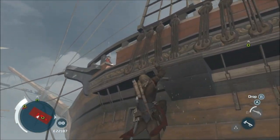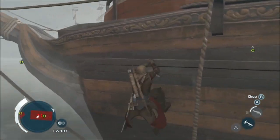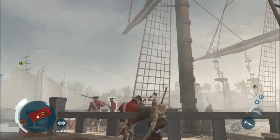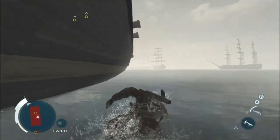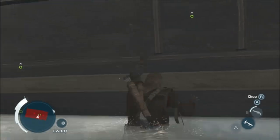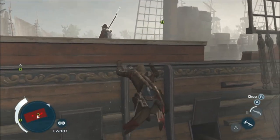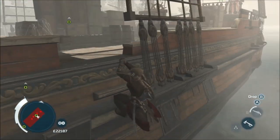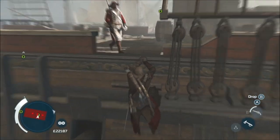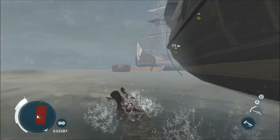You're going to need to ledge assassinate two people first of all. Climb up that bit there, come up here, hold on and then push attack to ledge assassinate that guy — that shouldn't be a problem. Then either drop back down into the water or just continue to climb right on the ship; I prefer dropping into the water. Get to this little gap in the ship's railing and wait for the next guy to come. Make sure the grenadier who's patrolling doesn't see you do this ledge assassination — again, just push attack while you're hanging.